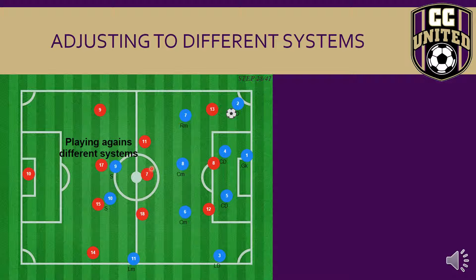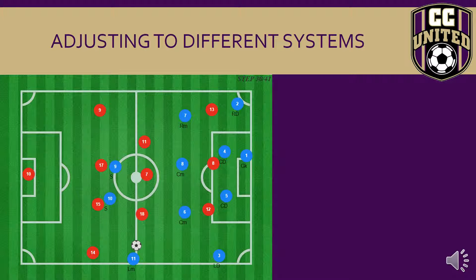Centre midfielder is a very intelligent position. They have to be aware of playing against different systems and formations. Here the red team have switched to a 4-3-3, playing three central midfielders. Our central midfielders need to be aware that when the opposition plays a three-player midfield, our opportunities to play out must be quicker because the opposition has strength in the middle with their zonal awareness. As the ball gets played into eight, eight is already aware that eleven is the target pass.